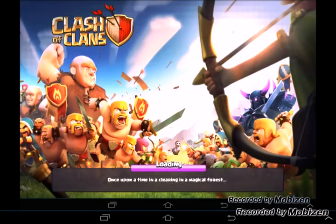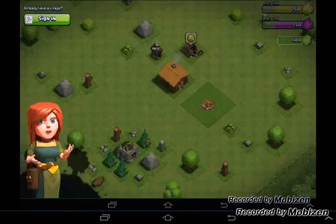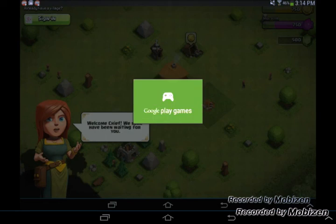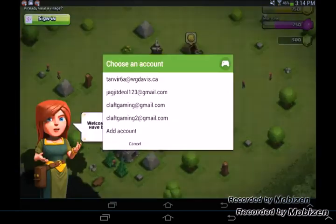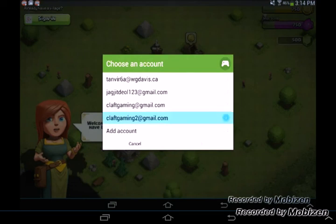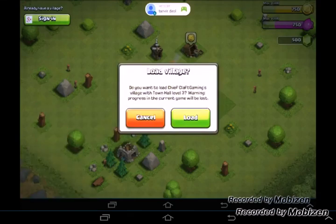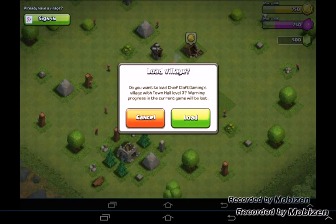Here is where the tutorial starts — do not continue with the tutorial. Press sign in and click on your new account. So this is my new account with my second account saved into it. And it shows you want to load Chief Clash Gaming's account at Town Hall 3 — warning: current game will be lost. Press load.